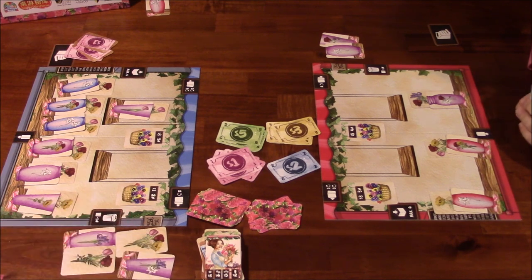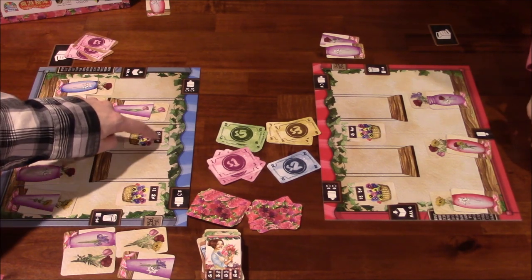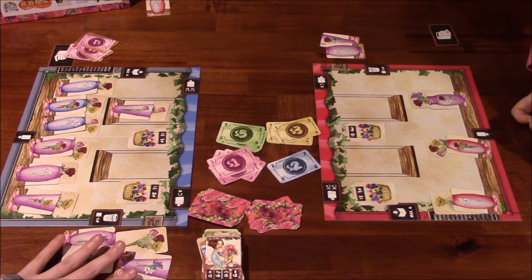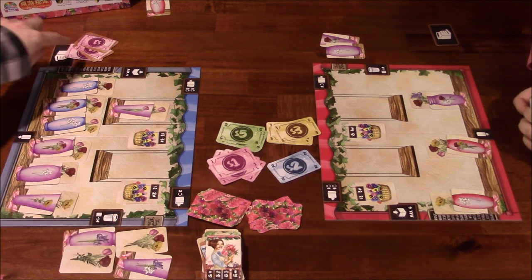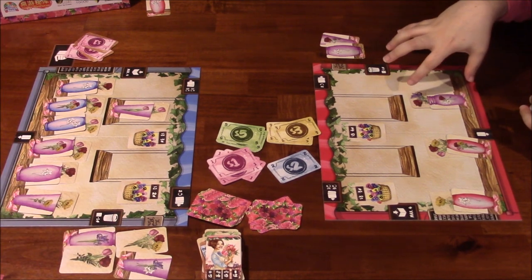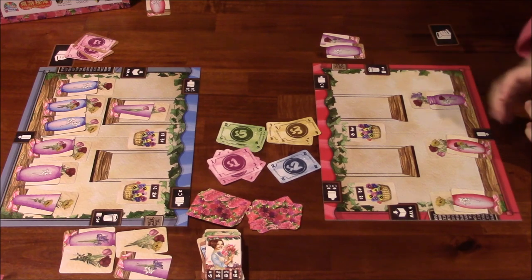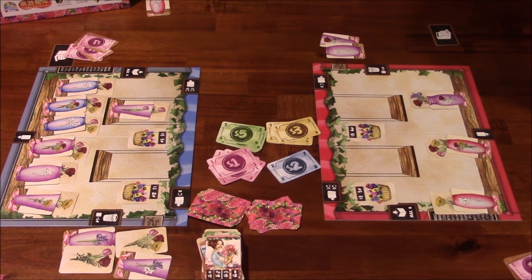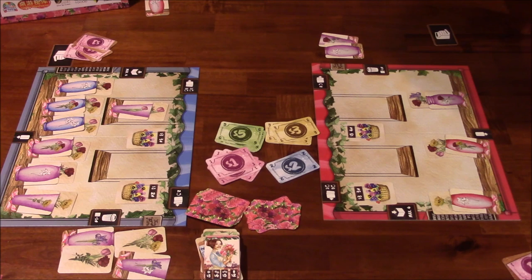Now we count up. We get negative one point for every two cards in trash. Counting petals on fulfilled vase cards: I get 23 petals minus 2 for trash, giving me 21 points. She has 14 from petals and baskets, but with $17 in her bank that's three extra points, bringing her to 17 total. I win with 21 to 17.